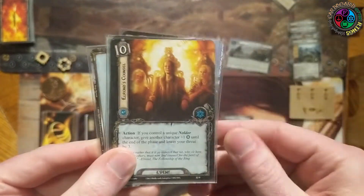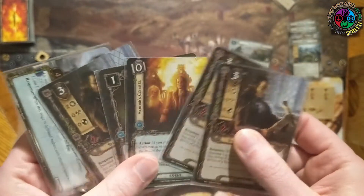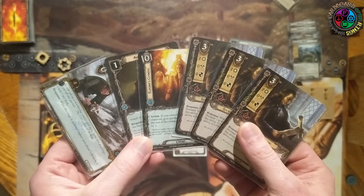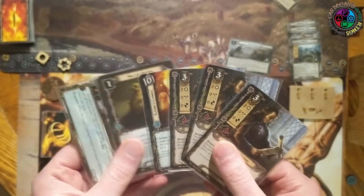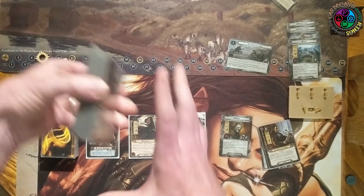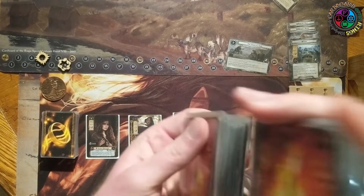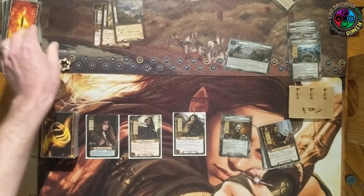I got Steward of Orthanc, another Steward of Orthanc, a threat-reduction card, card draw, a third Steward of Orthanc, and more threat reduction. Initially I'm like 'this hand is junk,' but actually the Stewards help me draw cards, Ancient Mathem helps me draw cards, and I have a massive amount of threat reduction. I can discard one of these Stewards to start getting resources. I'm going to keep this hand — it's probably the most interesting hand I've ever drawn: all three Stewards of Orthanc in my opening hand. I'll definitely get one in play because they're amazing.